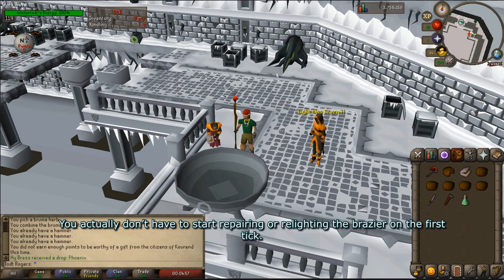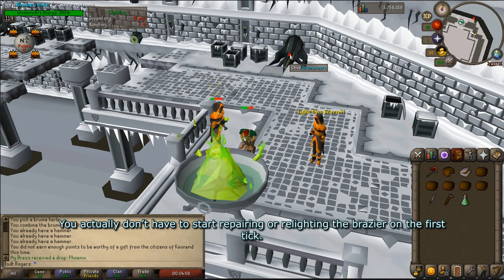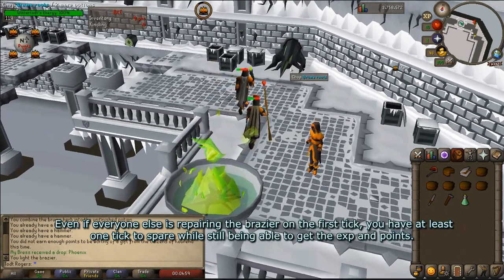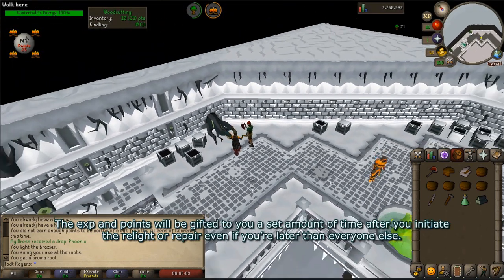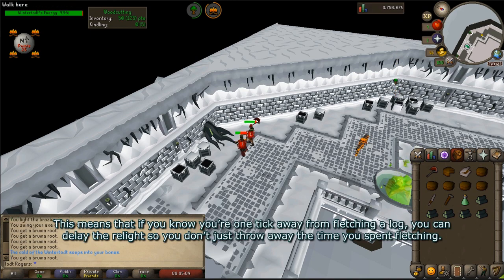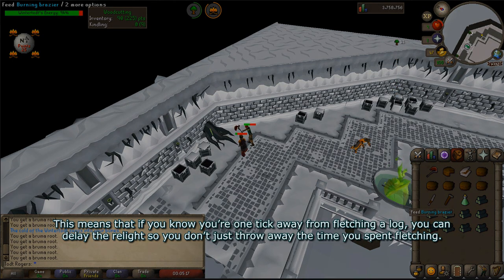Miscellaneous tips. You actually don't have to start repairing or relighting the brazier on the first tick. Even if everybody else is repairing on the first tick, you have at least one tick to spare while still being able to get the exp and points. The exp and points will be gifted to you a set amount of time after you initiate the relight or repair, even if you're later than everybody else. This means that if you know you're one tick away from fletching a log, you can delay your relight so that you don't throw away the time you spent trying to fletch the log.